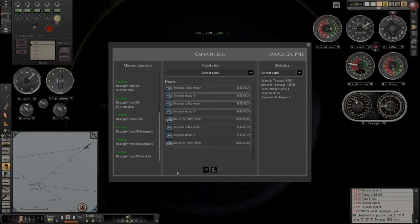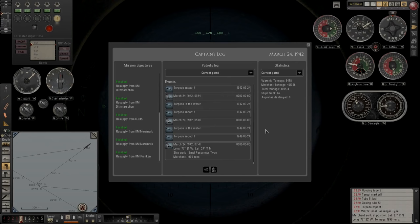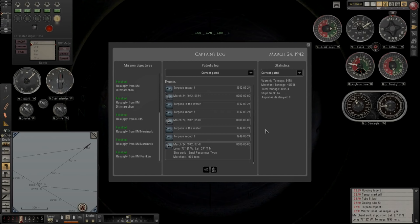Am I being a little bit supercritical? Possibly. That is a small passenger type — 1,996 tons sunk. That takes us to: warship tonnage 8,458 unchanged. Merchant tonnage — we've now gone over 400,000 tons: 401,056. Total tonnage 409,514. 62 ships sunk. Nice.